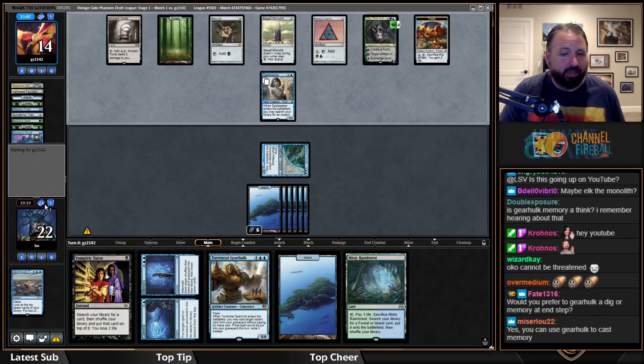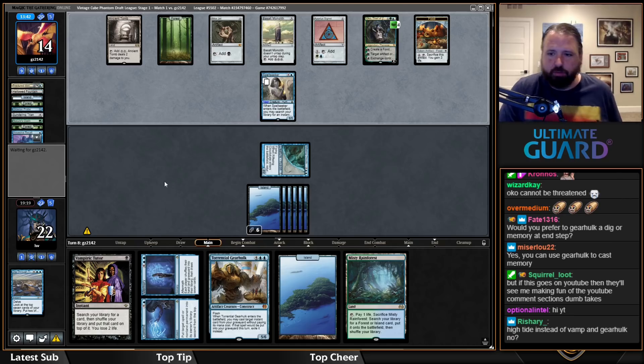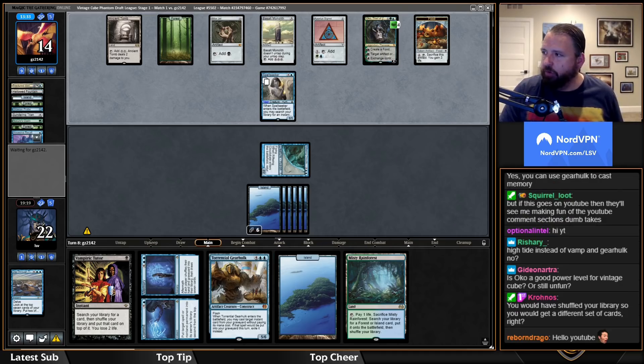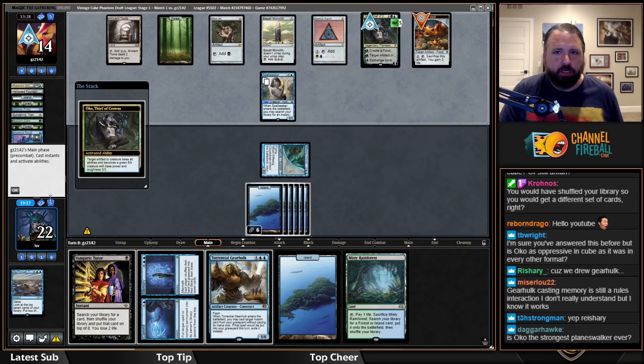I'm probably going to be able to go off next turn — end of turn Gearhulk into Dig, and I know my bottom twelve cards or so. If I find High Tide and Time Spiral it's going to be pretty sweet.